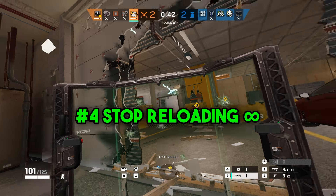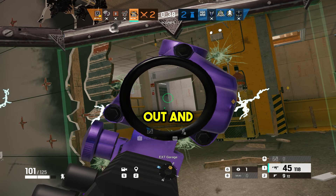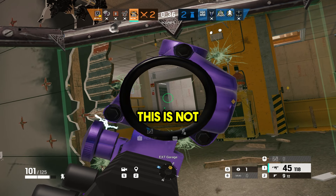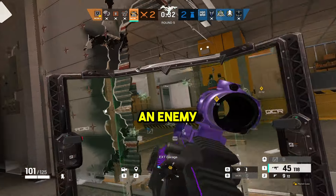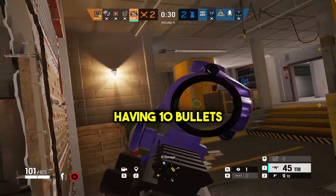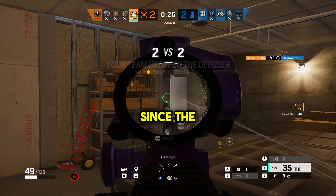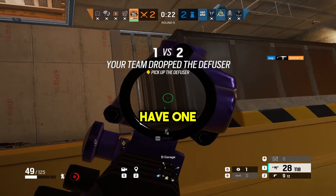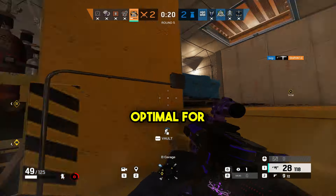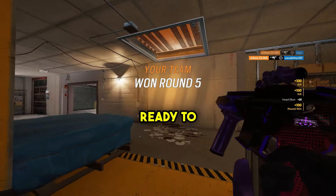Four, stop reloading after every kill. I see so often that players will get one kill or shoot a third of their mag out and then reload their gun immediately. This is not beneficial because in that time you're reloading, you could end up getting swung and killed by an enemy. Siege is a one shot headshot game, which means having 10 bullets left in your gun is more than enough to kill someone or take another gunfight. Especially since the new reload change — when you begin a reload animation and cancel it, you will only have one bullet in your magazine, which is not optimal for taking a gunfight. After shooting or killing an enemy, don't reload immediately and be ready to take that next gunfight.